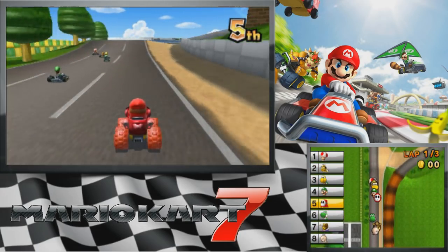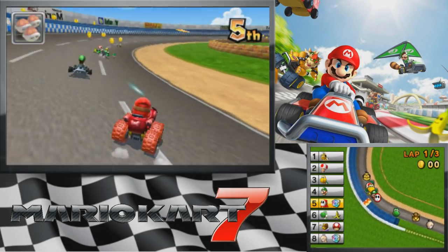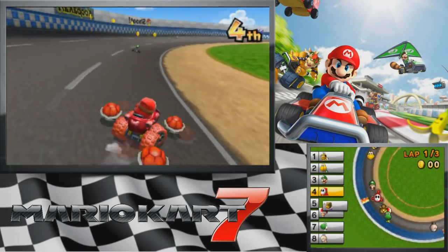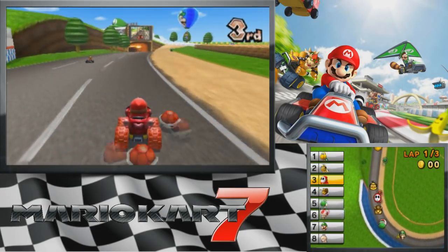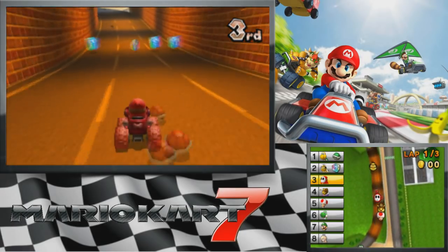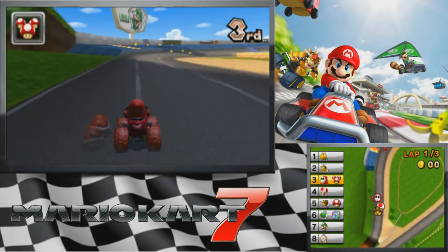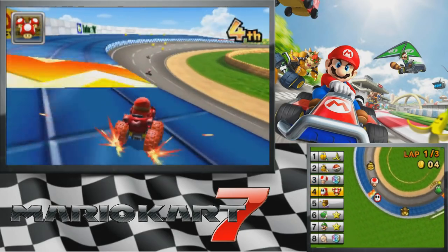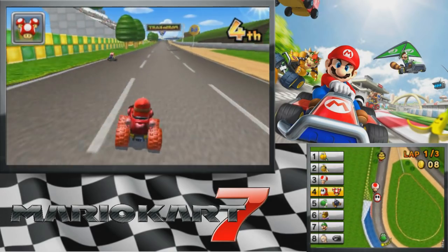We're on Mirror Mode, and as Mirror Mode tends to always be, all the courses are essentially mirrored. So normally when you start this track, the first turn would be a left turn, but the first turn is now a right turn. It's still essentially the same track — you still go through all the normal progression events as you normally would, it's just mirrored. It's also a good way to get coins because you get like eight free coins without really even doing anything.